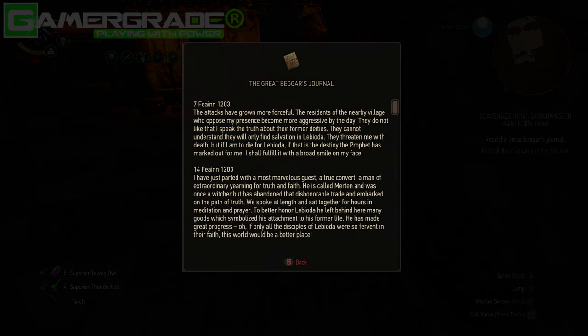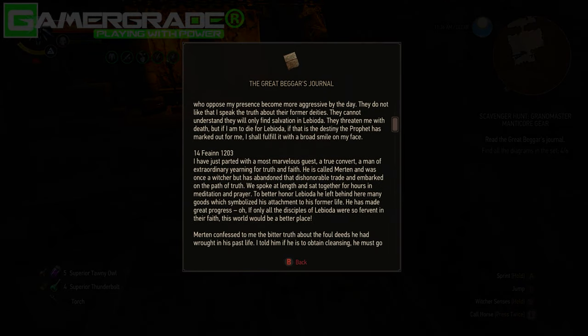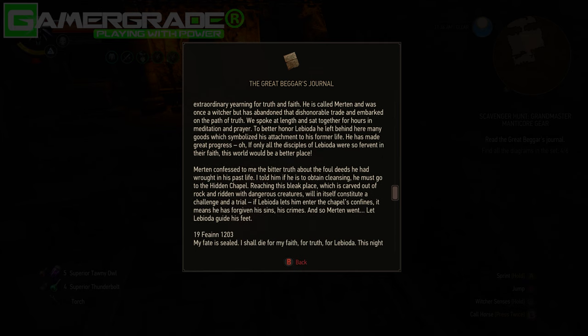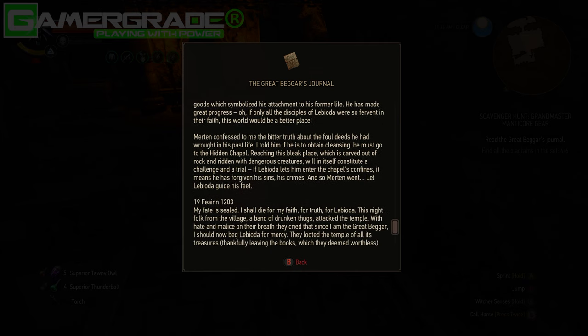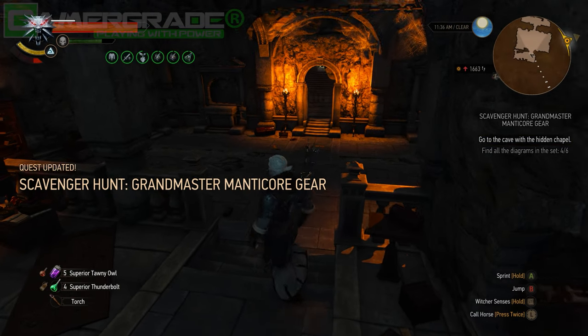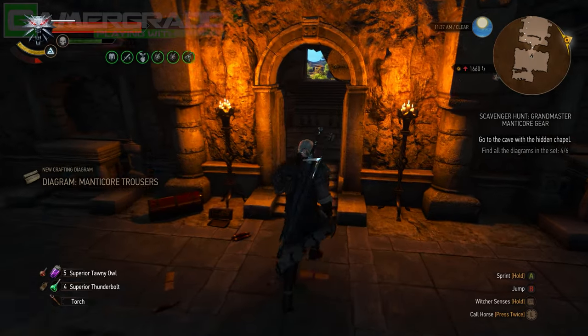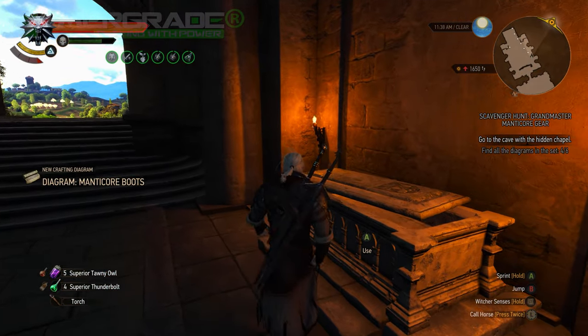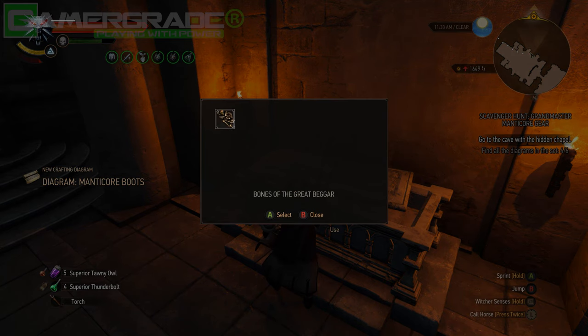Reading the Great Beggar's journal reveals Merton went on from the temple to visit the hidden chapel for his final cleansing — a bleak place teeming with monsters, where a dangerous trial would await him. Just before leaving the entrance crypt of Lebioda's temple, drop the bones into the open sarcophagi along the southern wall, so the Great Beggar may finally rest in peace.